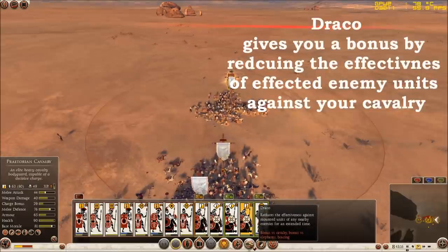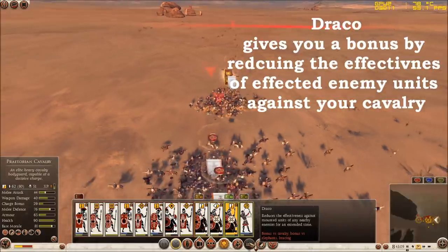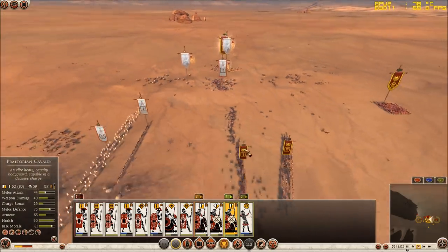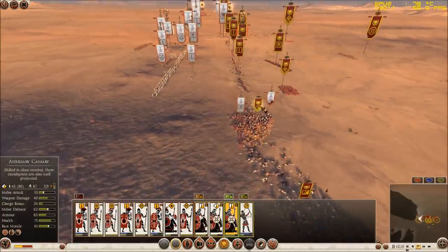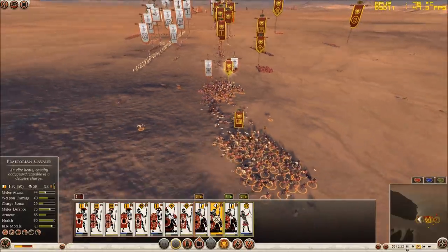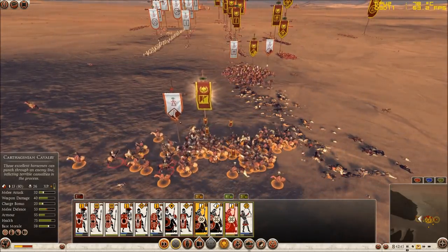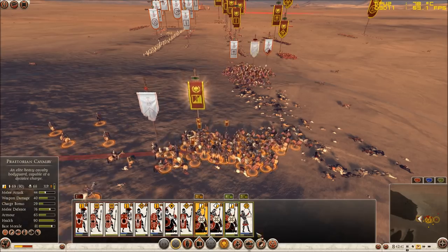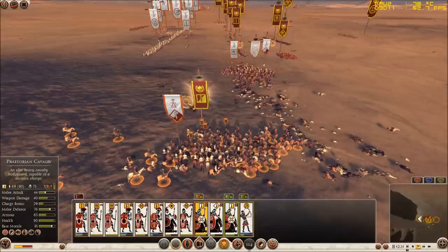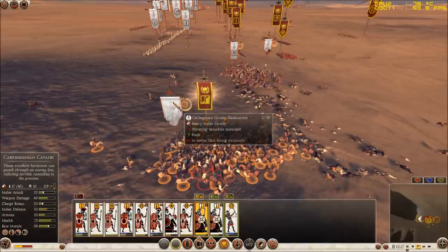I have not used Draco yet. Draco gives you a bonus versus cavalry and a bonus versus elephants, which means that when you are in a cavalry fight you can turn this on to help your units kill the enemy cavalry faster. Now he is sending spear units to attack my cavalry that won some of these engagements, and he is even taking his routed units that came back to attack me once more. But as you can see that will not help him very much, as these cavalry units are still far stronger and the returning routed units drop from green morale to red morale very fast.